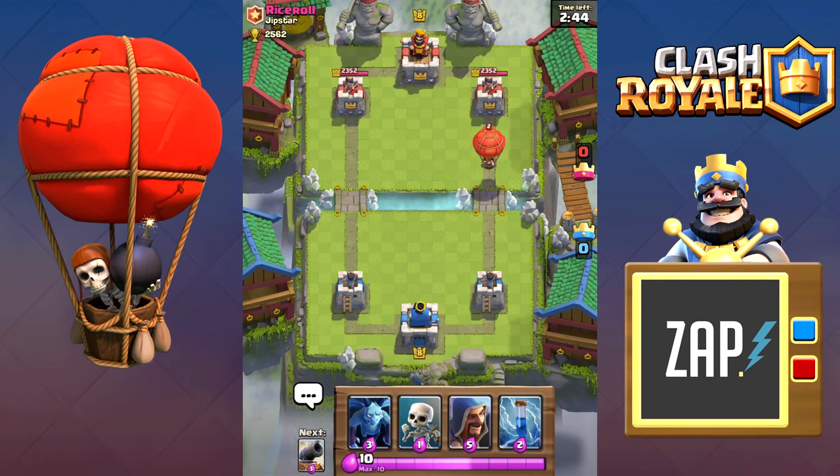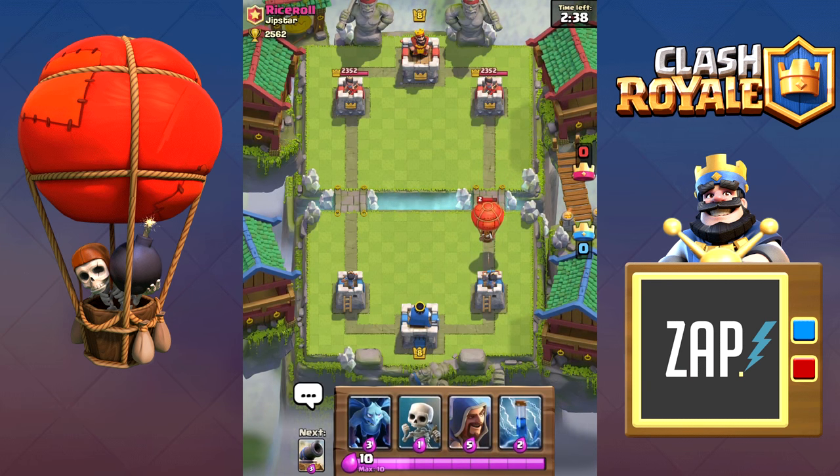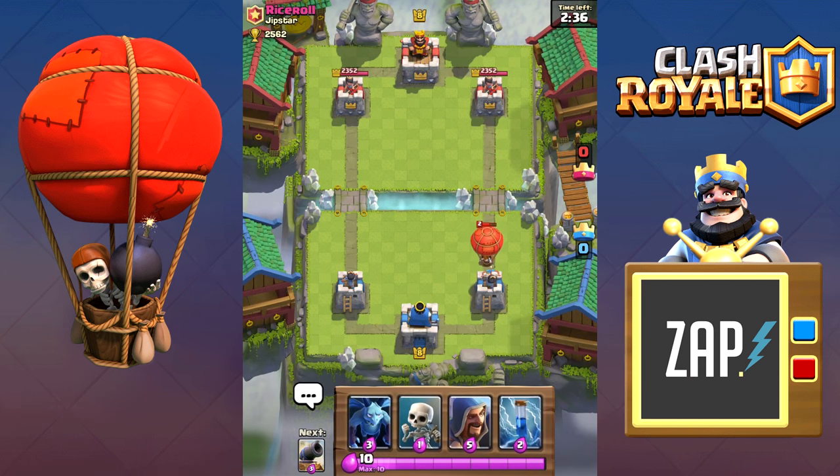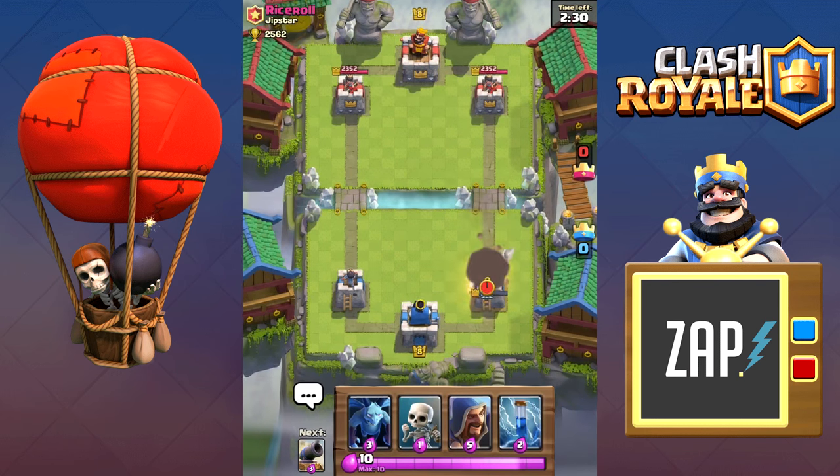What's up guys, my name is Zap and today I'm going to be showing you how to counter the balloon as well as some of the other combos that come with it. The balloon itself is counterable by many cards, but if the balloon is left alone it can do a massive amount of damage and can easily lead the tower close to death.